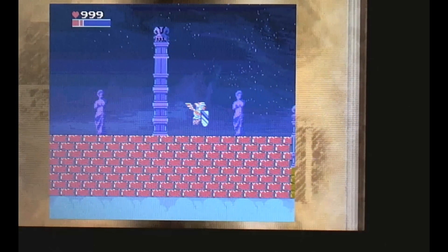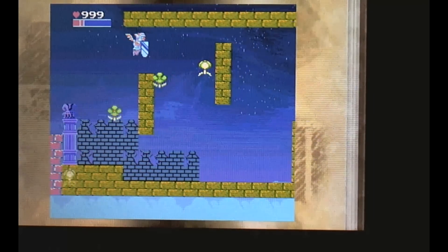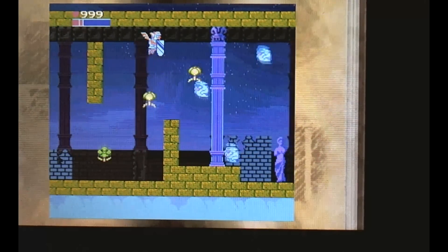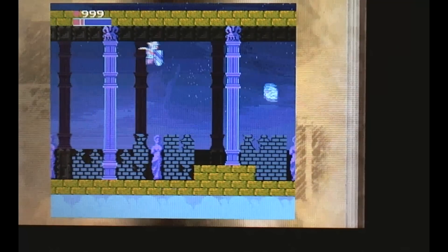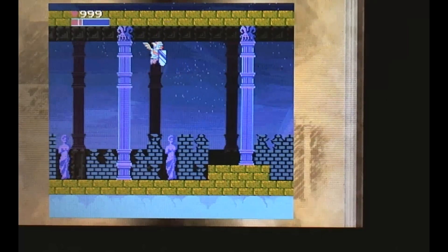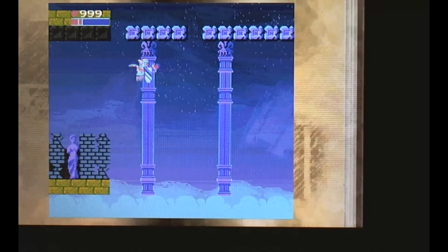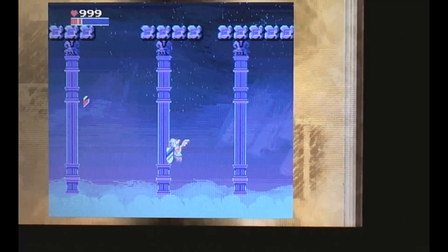I guess you just have to stay forward enough and they'll miss you — they go in kind of a tilde pattern. I think we are about halfway through the stage now. Just for the record, your shots will go across the screen whether you've got the bow or not. At this point you may notice my weapons are actually disabled, and it seems like I'm in pretty rough shape for the boss, but it's not as bad as it looks.